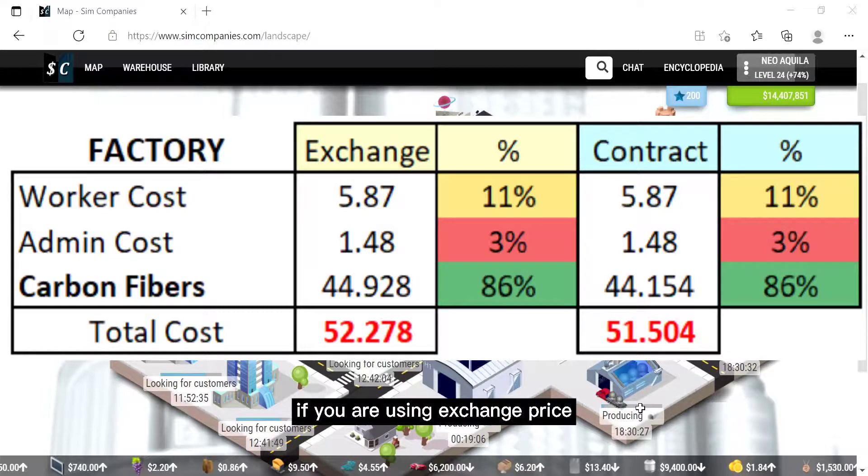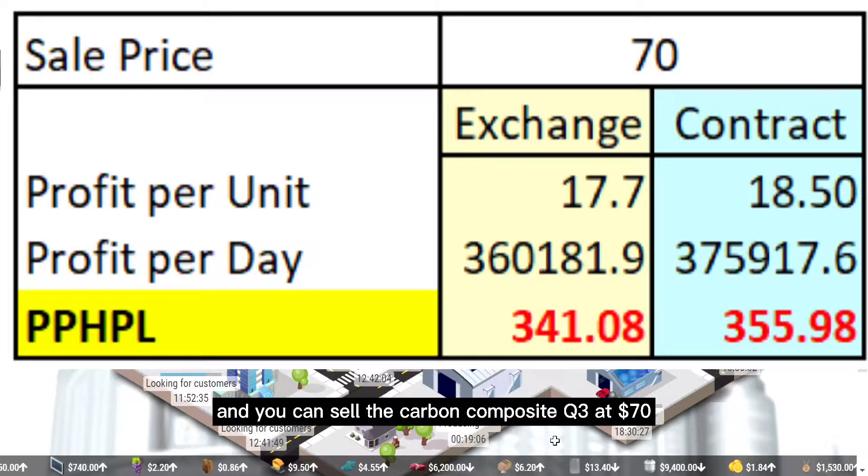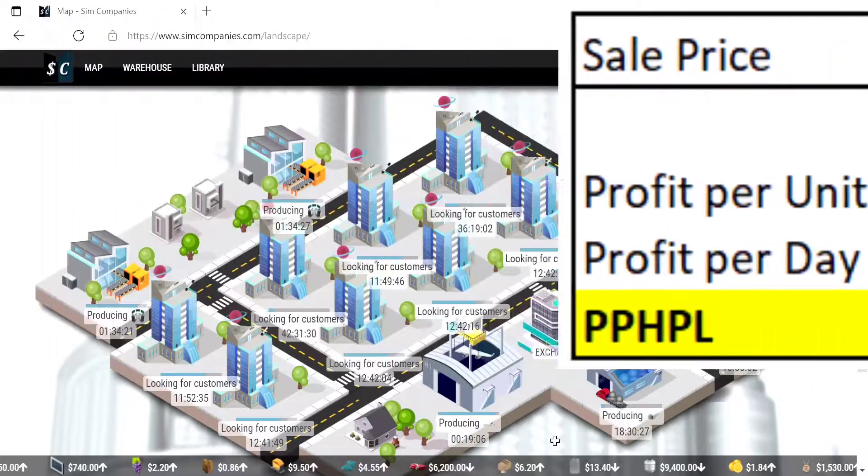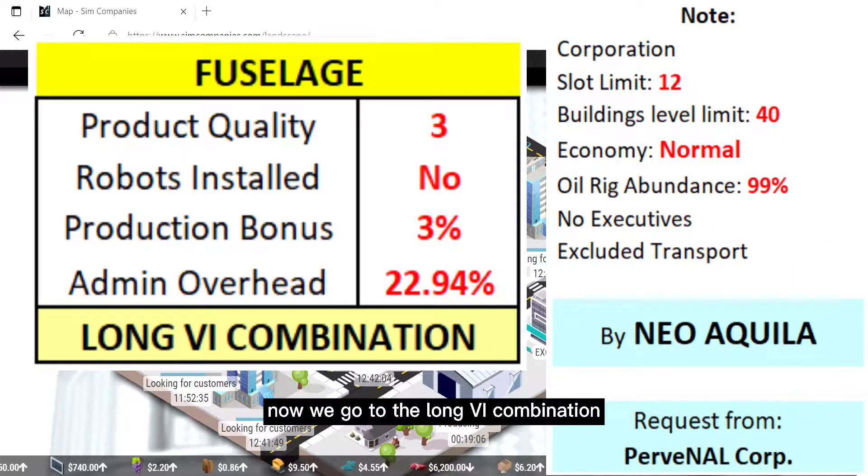This is the total cost of carbon composite quality 3. If you are using exchange price, your total cost is 52. But if you are using contract prices, your total cost is 51.5. You can sell the carbon composite quality 3 at 70. The profit per hour level using exchange is 41, but using contract it increases to 355.